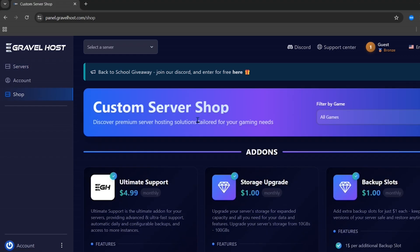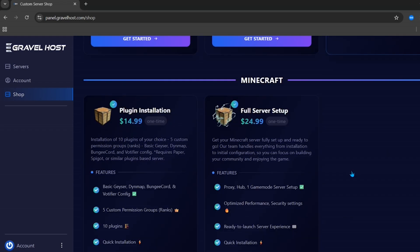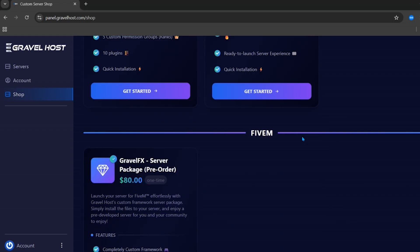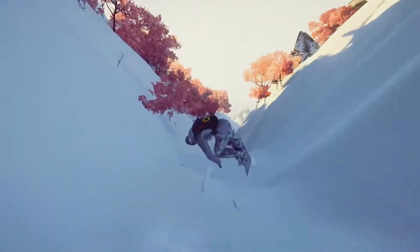If you click on the Shop tab, you can also upgrade your server by purchasing add-ons — including extra storage, more RAM, and more — all at the cheapest price. So don't forget to check out their hosting shop. And that's how you make a 24/7 Minecraft server.